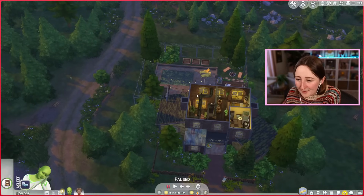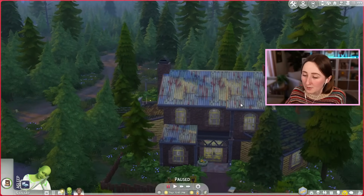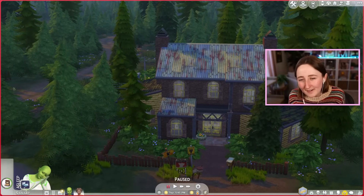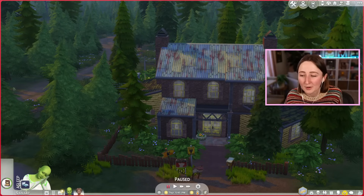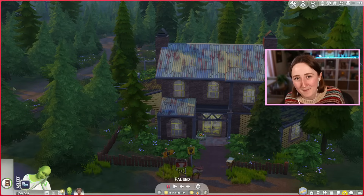And that, my friends, is the fully finished werewolf house. Let me know if I should do any more occult-related building — I'm curious to do some spellcaster builds now, especially since we're getting the crystal pack. Did you like this one? Thank you for watching, have a wonderful rest of your day, and I'll catch you all tomorrow. Oh, and the alien house — I owe you an alien house, I will do that one too, I swear.